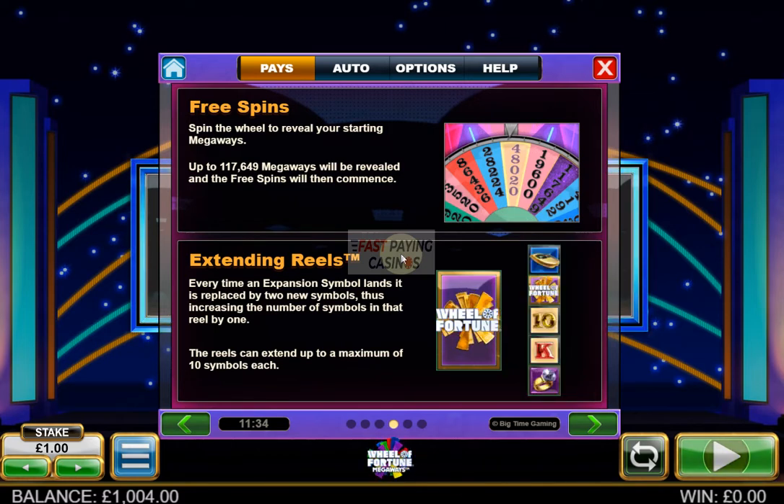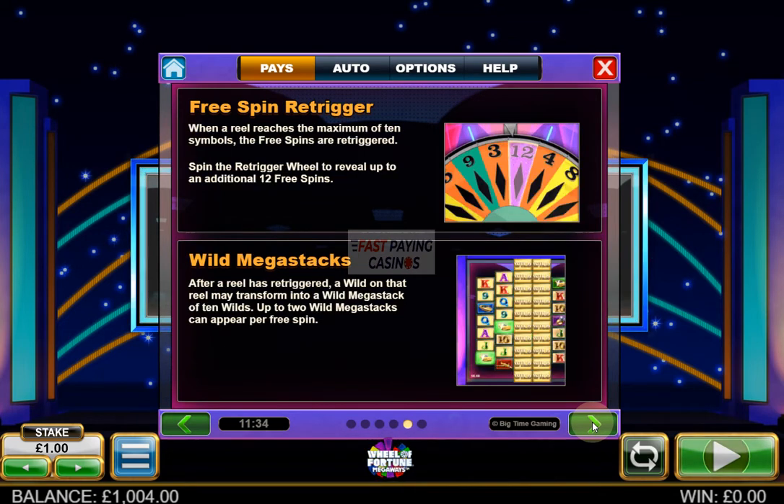You can expand up to all 6 reels, giving you 1 million ways in the bonus — 6 reels of 10 rows. When a reel is expanded, a wild landing on it can expand to the full 10 rows. A maximum of 2 reels can have expanding wilds in the free spins, giving you a 100x multiplier if you're lucky enough to get 2 expanded reels both landing an expanding wild. It's not guaranteed, but if it expands it will go to the full 10 rows on those fully expanded reels.